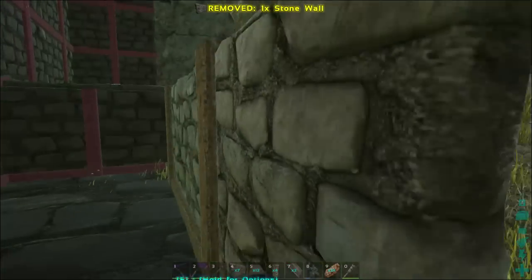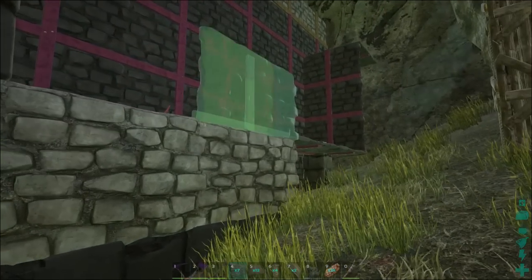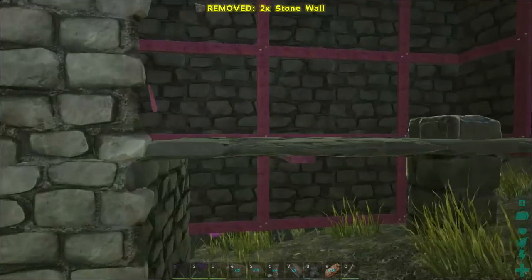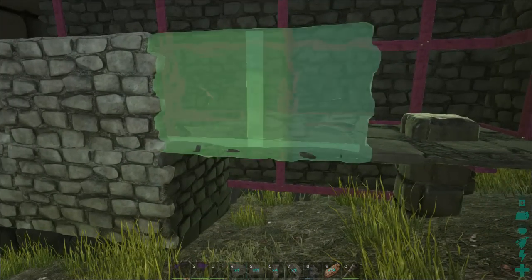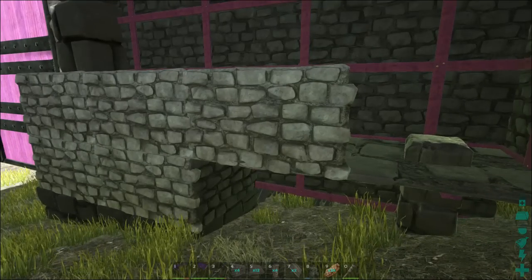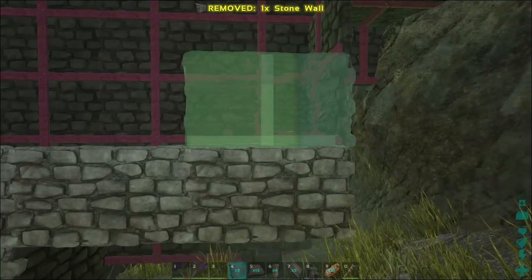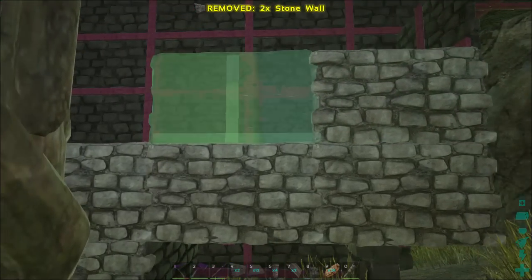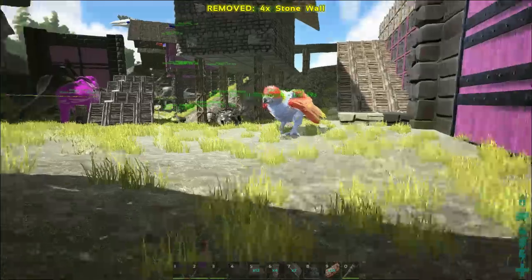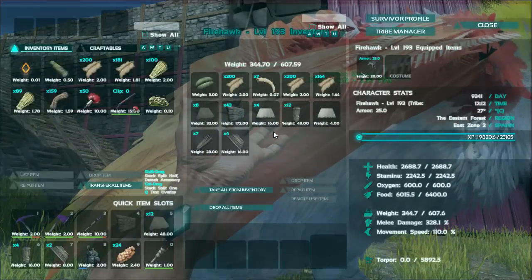Let's do a little experiment — are these walls going to be at the same height? Looks like it. Sometimes that is not exactly the case. The game has a kind of wonky building system; not everything is on the same grid. Like in Minecraft, everything is on the same grid — you've got full blocks, everything based on the cube.